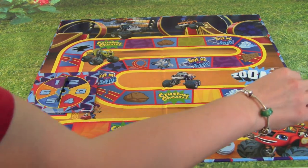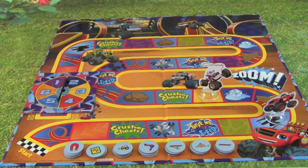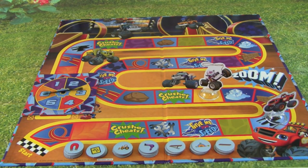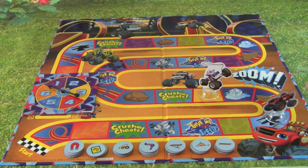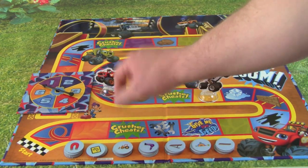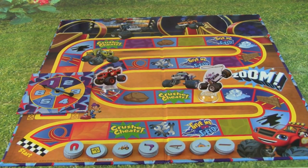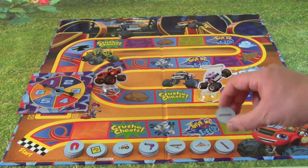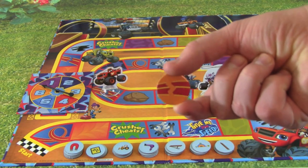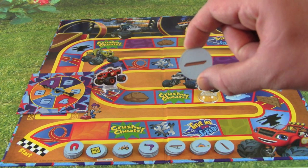Five — one, two, three, four, five — Crusher Cheats! I have to go back one. Good job Crusher. Alright, it's my turn — six again! One, two, three, four, five, six. I landed on an obstacle space with a piece of broken track. What would fix a piece of broken track? I wonder if this flat board here would fix that broken track — yep, that's what would do it, good job Blaze. So that will fix the broken track; we can drive right over the flat board to the other side.